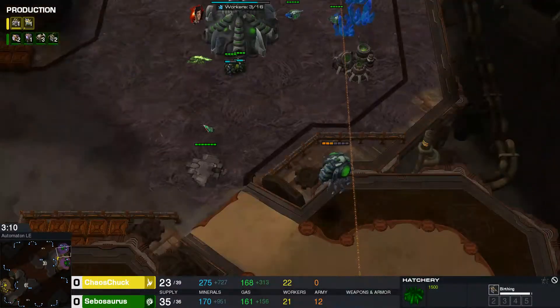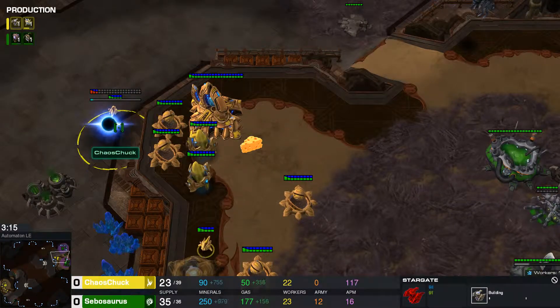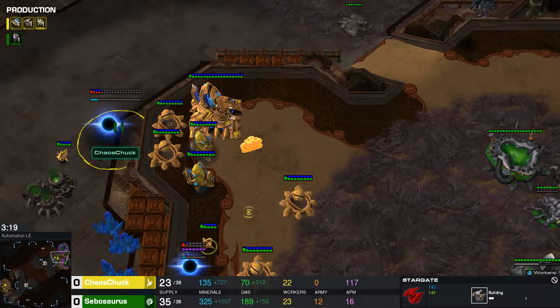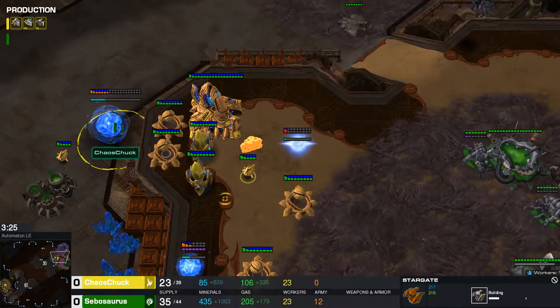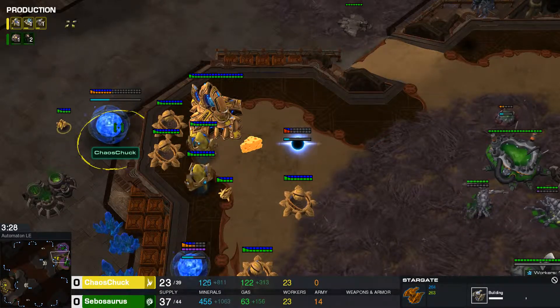Sebo playing it cool. He realizes nothing's stopping him from going down his ramp as of right now. And we see a Stargate on the low ground! I was not expecting that. We see a Stargate on the low ground from Chaos Chuck, and shield batteries. It looks like this is going to be a proxy Void Ray.